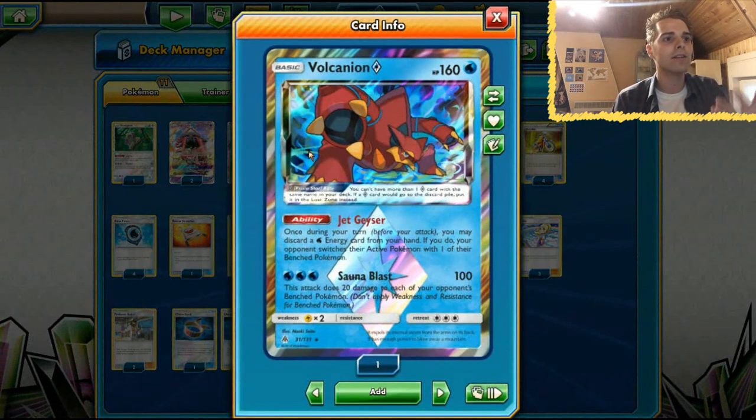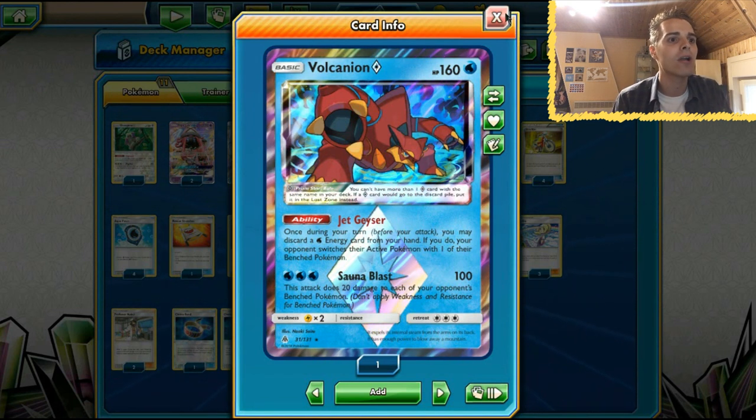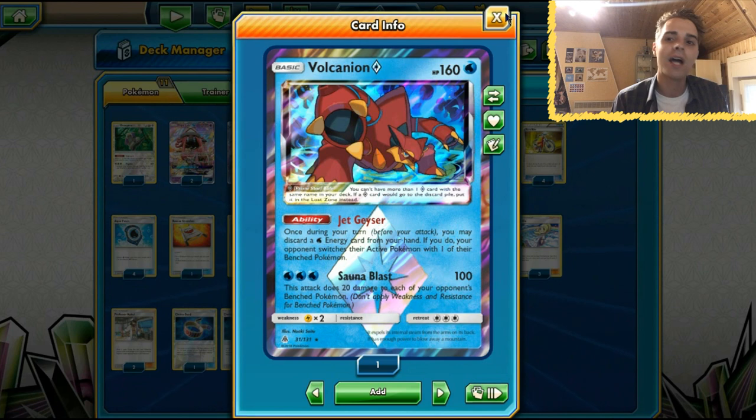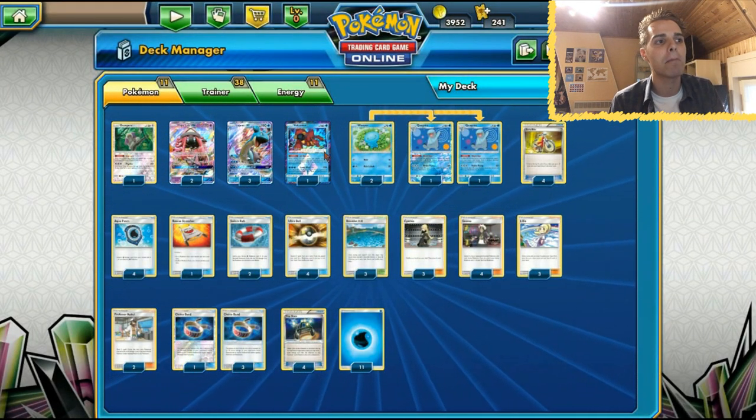Volcanion Prism Star also has the Jet Geyser ability. Once during our turn we can discard a water energy and then the opponent has to switch their active with one of their bench - an easy way to just get rid of the opponent's main threat on the active position, but can also get water energies in the discard pile.